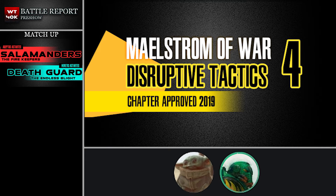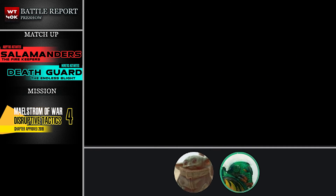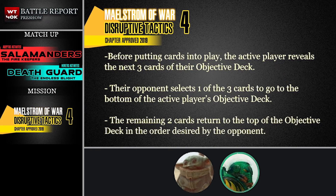The hook of Disruptive Tactics is that at the start of each player's turn, before putting any cards into play, the active player reveals the top three cards in their deck and their opponent selects one of them to go to the bottom of their objective deck, with the remaining two going back to the top of their deck in the order they desire.